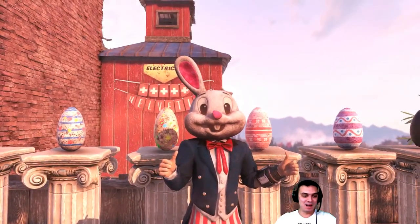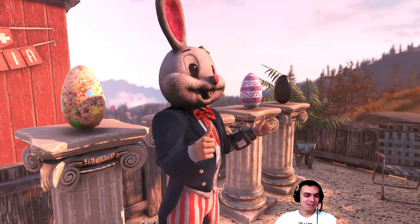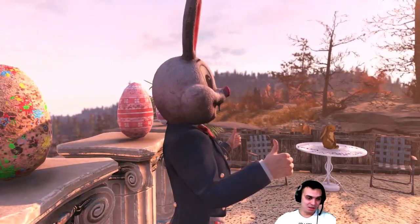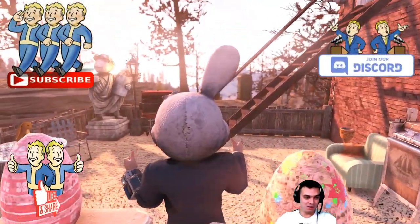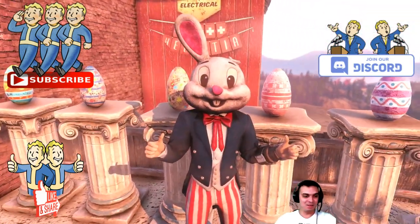And we get this outfit — the bunny outfit that is missing one ear, and he has a broken nose as well as we can see here. And it's sort of a little bit dirty too. Well, this is the Apocalypse, right? The end of the world.